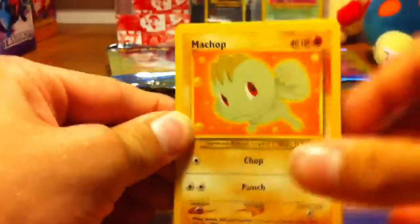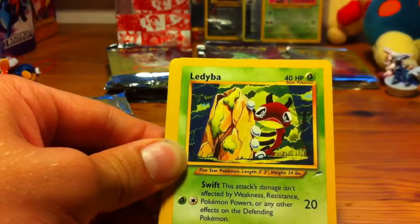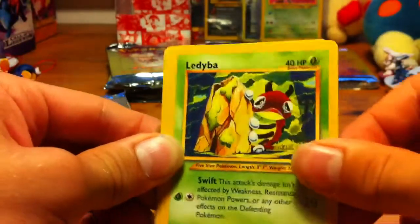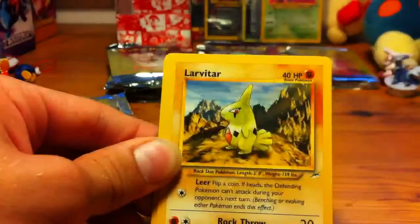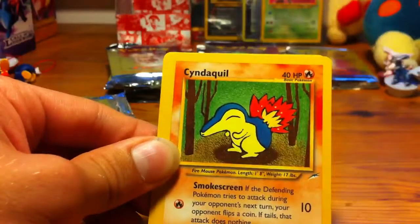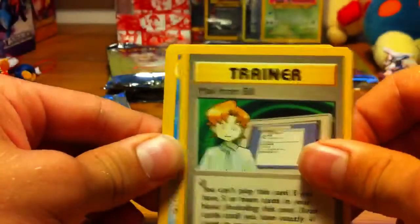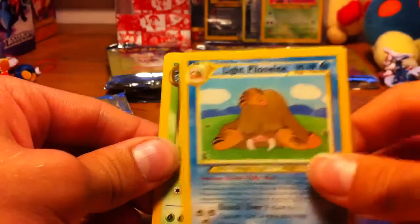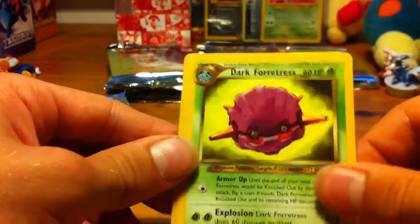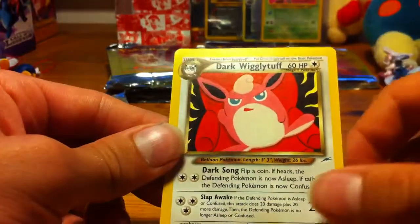So here we have a Munchlax, which is another artwork that I really like. A Slugma, which is also cool. A Ledyba, which is weird artwork but I sorta like it. A Light Sunflora. Larvitar. Cyndaquil. A Mail from Bill — luckily that's not the Rare. A Light Piloswine, which is really not much better than a Mail from Bill. A Dark Fortress, which is cool. A Light Slowbro. And a Dark Wigglytuff.